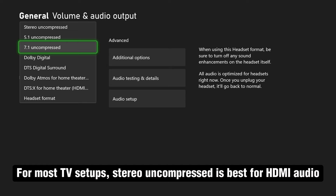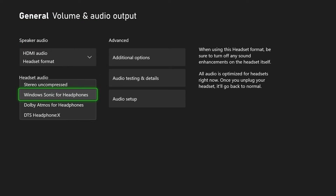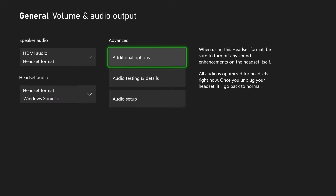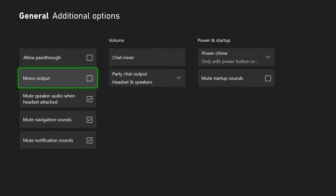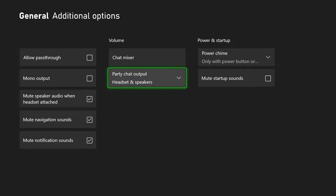For most other people, go with stereo uncompressed. For headset audio, ensure it's on Windows Sonic for headphones, or stereo uncompressed for most people. Then go to additional options and ensure party chat output is set to headset and speakers, or if you're using a specific one, go ahead and select it — selecting both covers all bases.